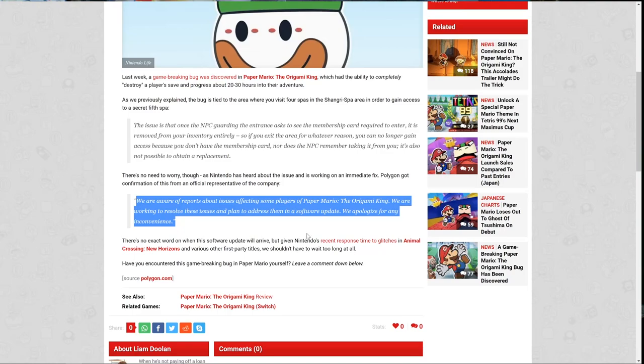There's no word on exactly when the software update will arrive, but given Nintendo's recent response to time glitches in Animal Crossing: New Horizons and various other first-party titles, we shouldn't have to wait too long. This is great news, and I'm really glad Nintendo addressed this quickly. There have been times in the past — before game updates were possible — where Nintendo didn't say much. I remember in some Zelda games, one well-known save issue was saving in the cannon room in Twilight Princess — you'd come back and you literally cannot leave the cannon room; your save is nuked.